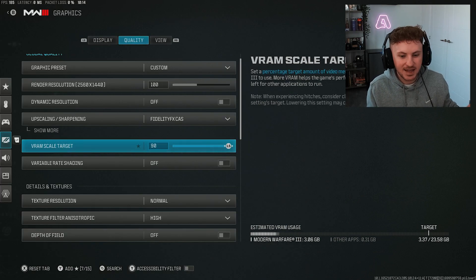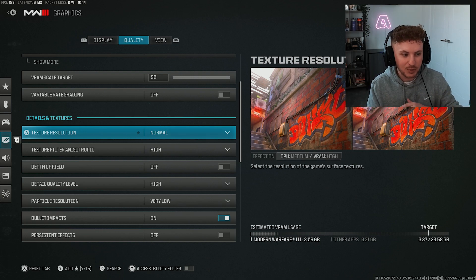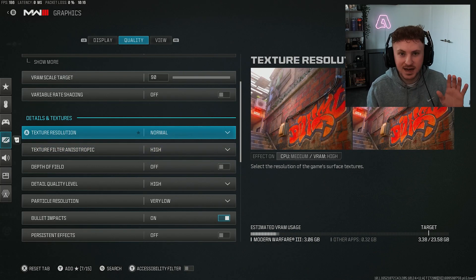VRAM scale target — I'd recommend setting this to 90 and seeing how your system performs. If you're having stuttering, reduce it slightly to lower the load. Variable shading — turn this off. For max FPS, set pretty much all of the quality settings to low, but bear in mind the game won't look great. I choose to go to normal — try it at normal, see how it looks, then go down if you need more FPS.